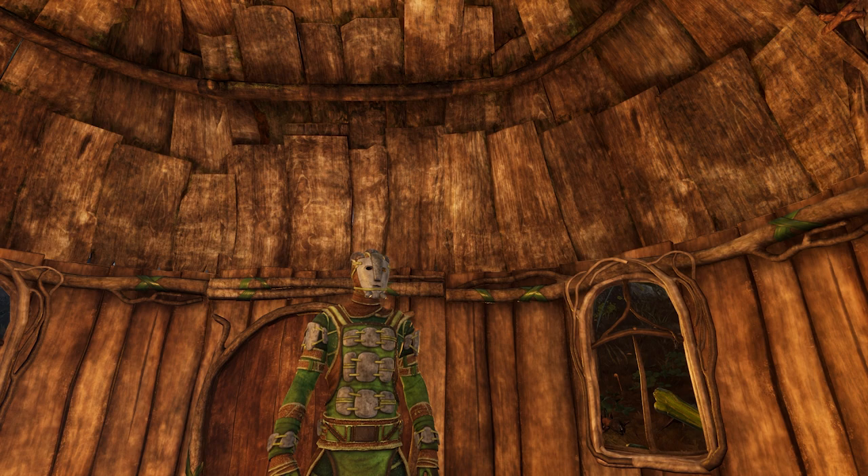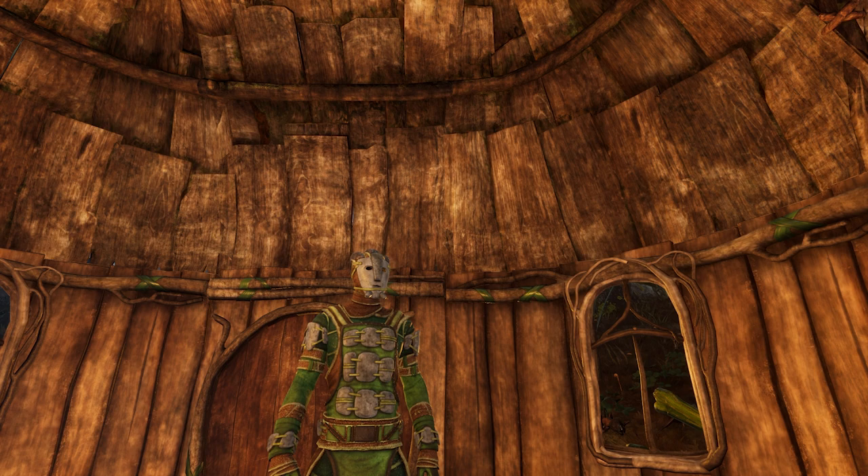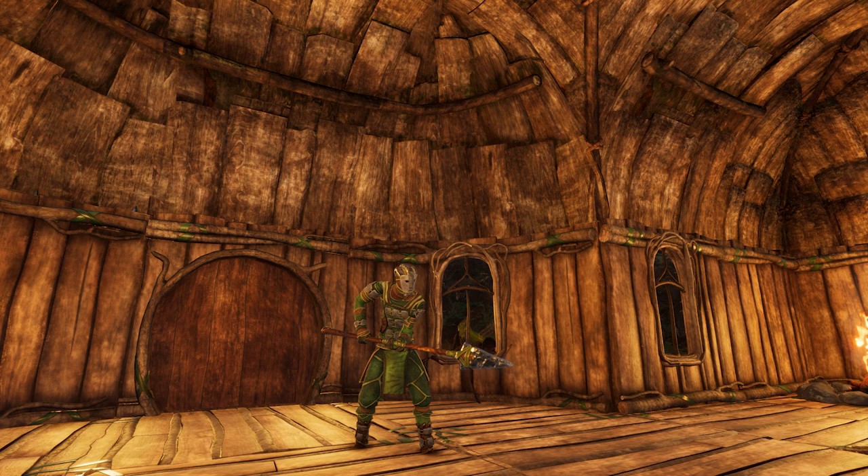There are a couple of items that you're going to need, which are pretty much required for this fight to make it a lot easier. Firstly, I'd recommend a spear, as the weakness for the Rhino Beetle is piercing damage, so I'd highly recommend using a spear of your choice. I used the Flint Spear.